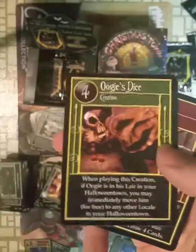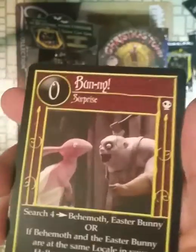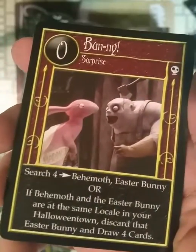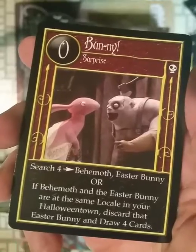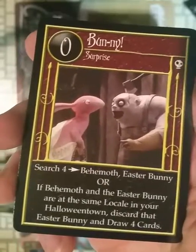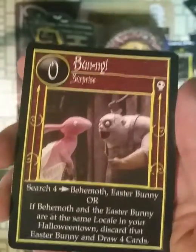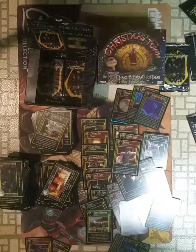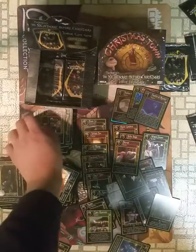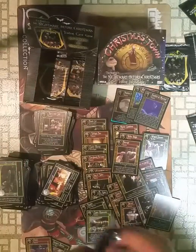Mad Genius. Oogie's Dice. Oogie's Dice. Oogie's Dice — good search for the Easter Bunny. A way to counter the Easter Bunny. I don't think this game had a sideboard. I didn't think the Easter Bunny was that good — you have to pay two of your points to pretty much negate one of theirs.